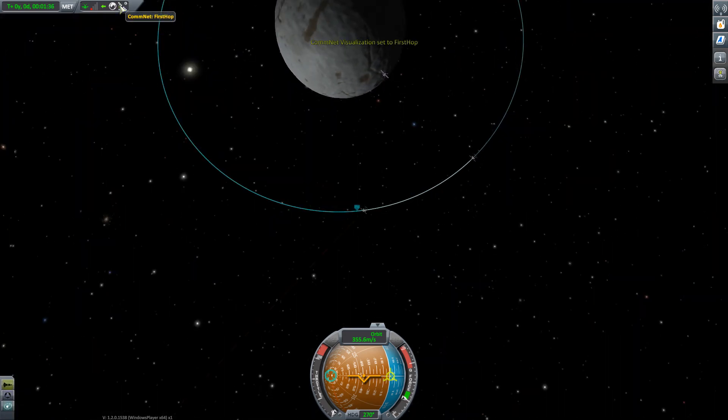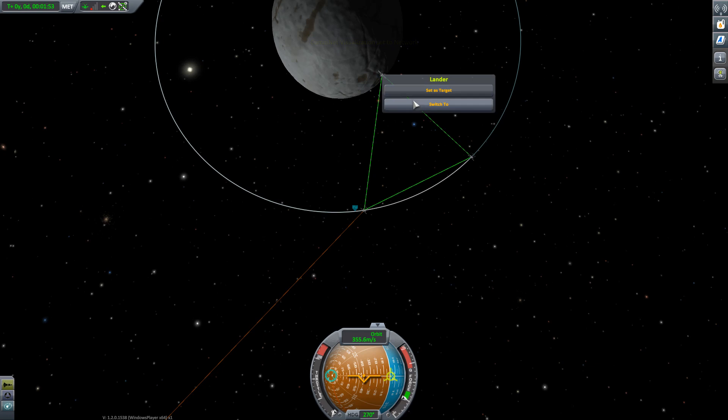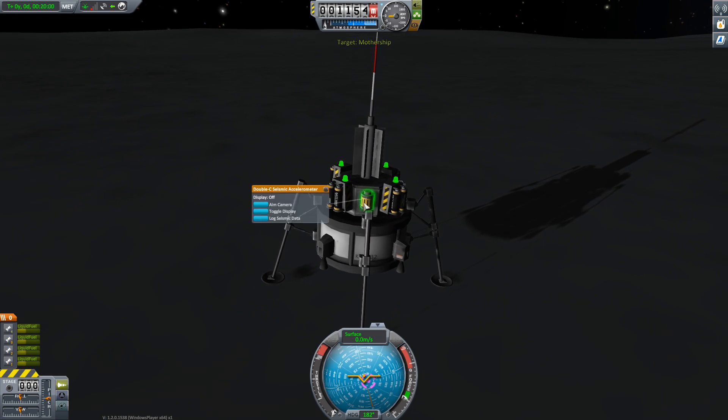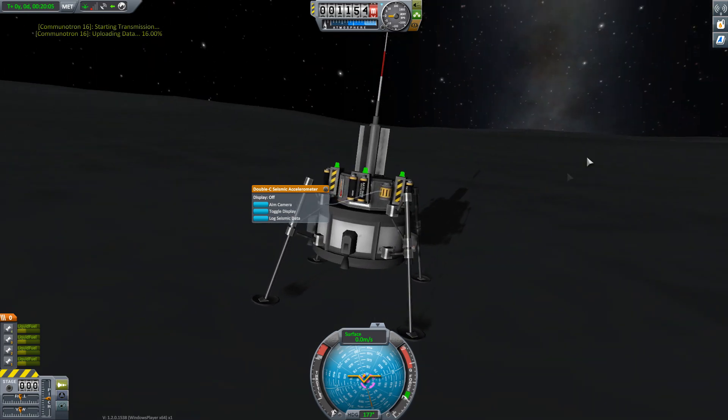You can click this little button here to adjust how the network is viewed. You can see the lander with a very faint connection, and the mothership has a much stronger connection because it has the big antenna. You can actually see the full comm network here. If we switch over to the lander now, we should be able to transmit the data back to Kerbin. The spacecraft is logging the seismic data and the data starts transmitting.